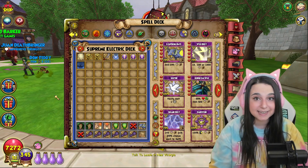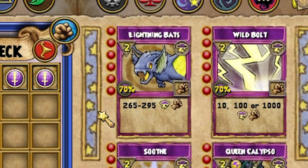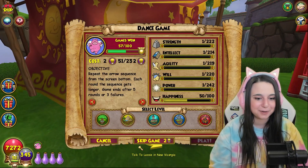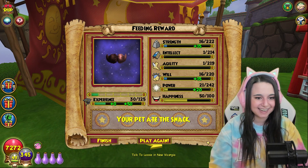He gives you the card lightning bats at baby. This is a completely different lightning bats that you would just get as a storm wizard, so that is pretty cool. Keep that in mind. Alrighty guys, well here goes nothing. I am super nervous to see what this guy is going to get.